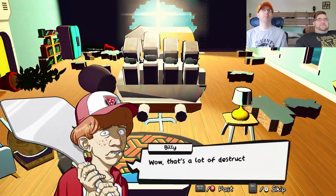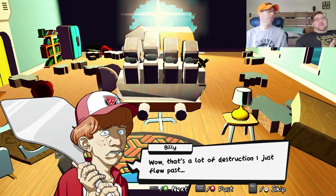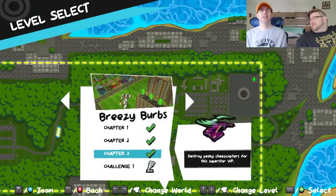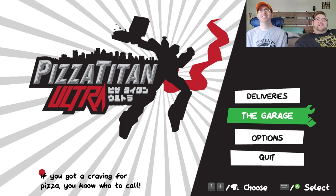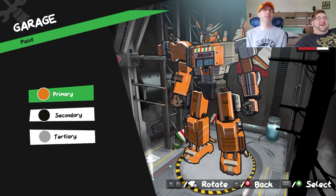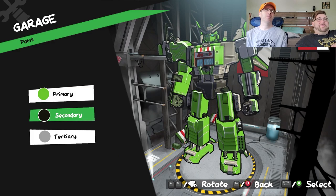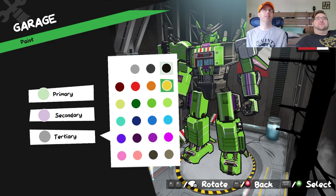Pizza time! That moment when the Autobots steal the Ninja Turtles' gimmick. Here's the pizza - that's a lot of destruction. That kid mows my lawn. Alright, we'll see you next week - five pizza slices up. Oh wait, there's more to show you. The garage - ooh la la, it's a car hole. You can change your robot's color here - some green, some highlights, purple, tertiary colors.